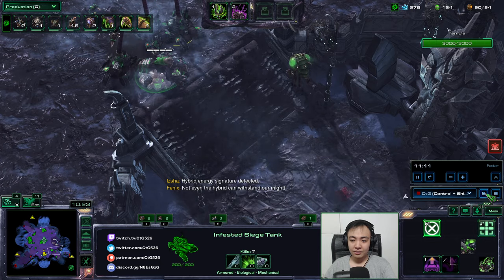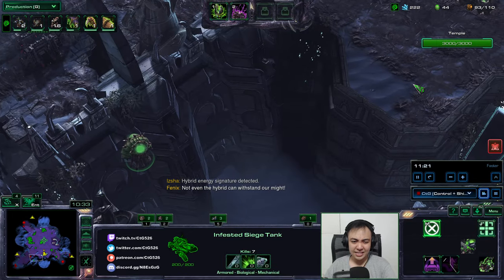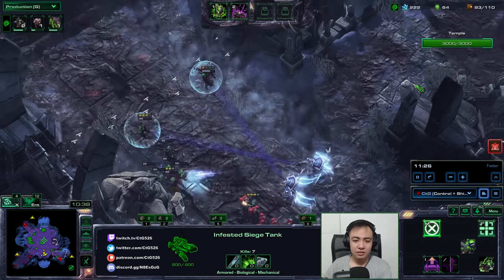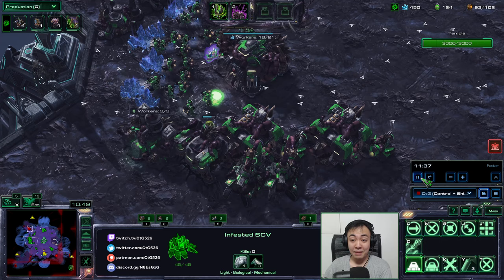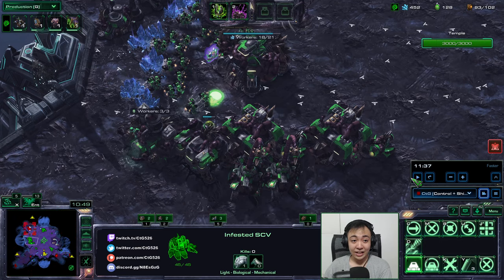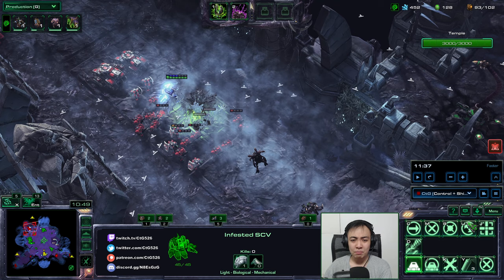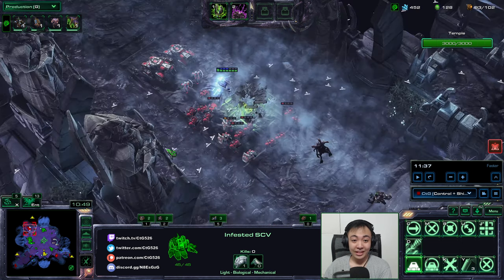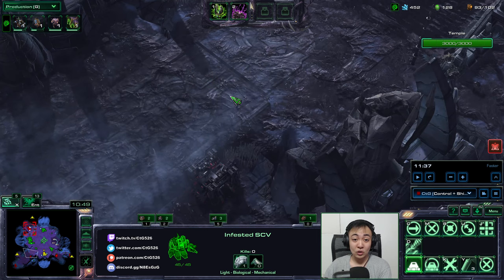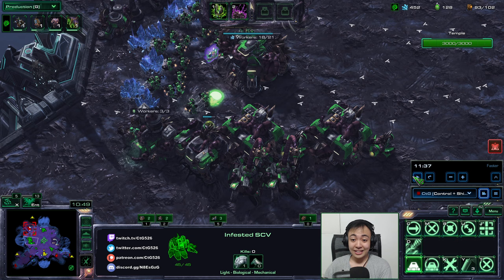I started a turret down here because — map knowledge — you will want detection against bio because it will send ghosts at some point. Map knowledge pays off: you can see I've pre-placed a bunker and siege tanks here before the wave hit, and I had a 3-minute bunker prepared for that wave. Everything I've done so far is probably something that only players who know what to do can do.